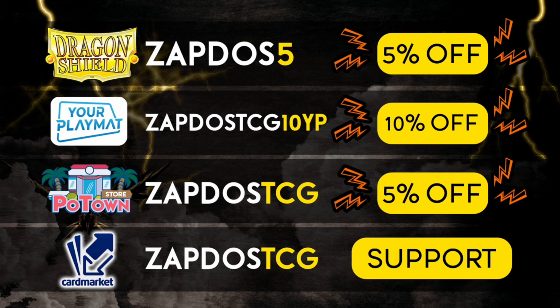First of all, be sure to check out my sponsors. There is dragonshield.com — if you're looking for sleeves, binders, and deck boxes you can get 5% off using the coupon ZAPDOS5. There's also yourplaymat.com to create your own custom playmat; they ship worldwide and you can get 10% off by clicking the link below. There's also potownstore.com for TCG Live code cards — use coupon code ZAPDOSTCG for 5% off. European players can head to cardmarket.com to buy and sell cards across Europe using the referral name ZAPDOSTCG to support the channel.